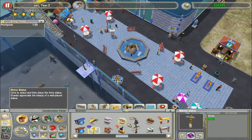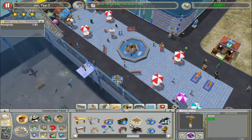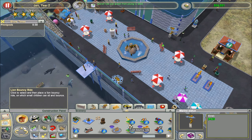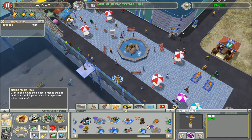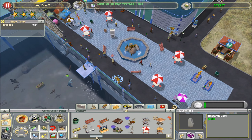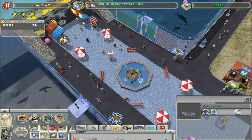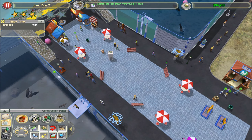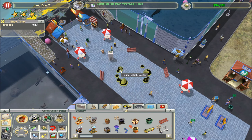There you go, run into a statue. We'll research the music rock. There's a splash fountain — oh, there it is. Okay, yeah. Sell that off. Rotate this. There we go.